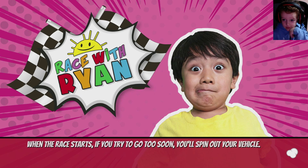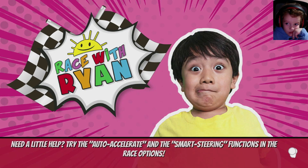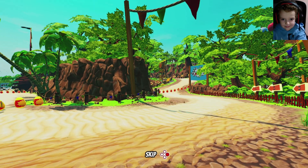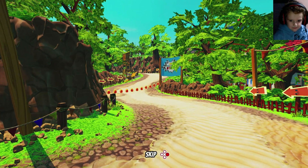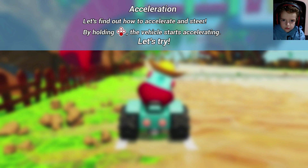What are you doing? The race is about to begin. Welcome to Treasure Island. Let's learn the basic commands. Let's find out how to accelerate and steer. By using this button, the vehicle starts accelerating. Let's try!